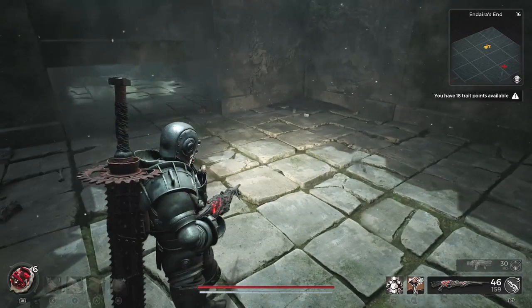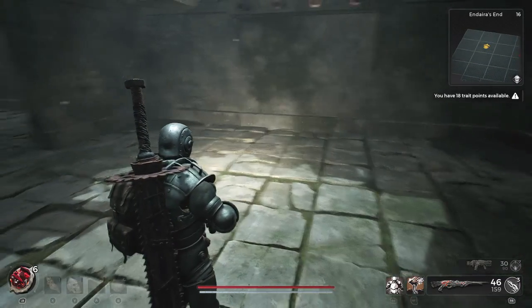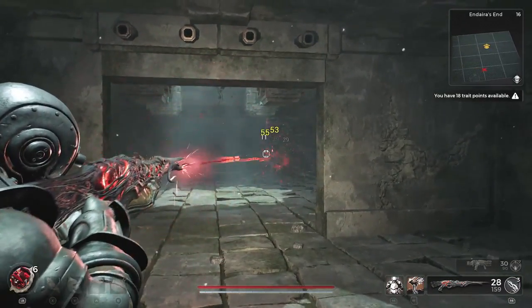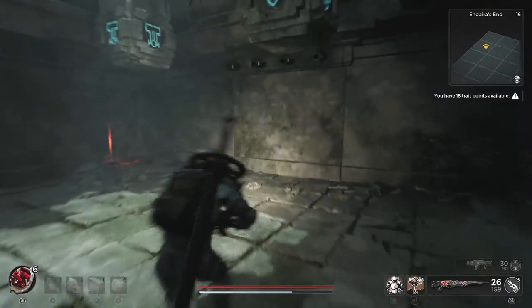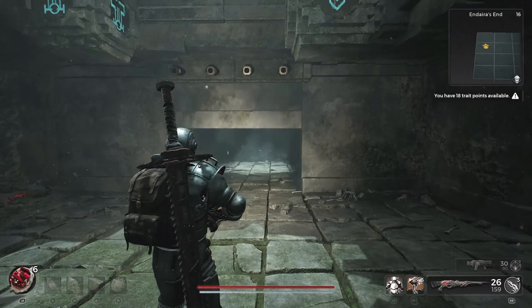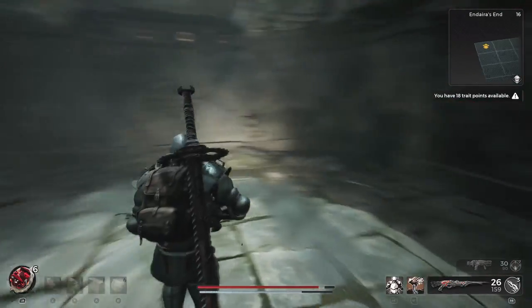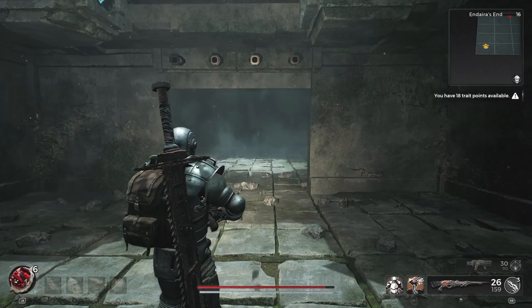There will be an enemy over in the corner that you probably want to take out. A little bit earlier on I did skip a tough enemy — you will need to tackle those. Make your way through here, make your way forward again, turn right, and then go down this direction. Watch out for the arrows; sometimes you will need to do a perfect dodge roll, but most times with this path arrows don't really shoot out at you. You're just going to have to tackle the enemies.